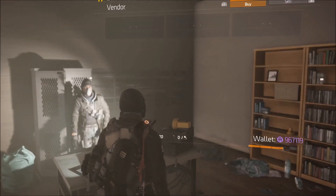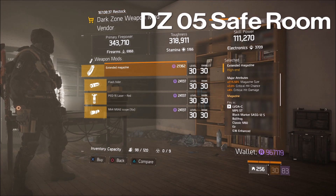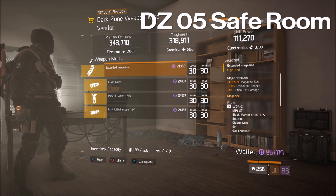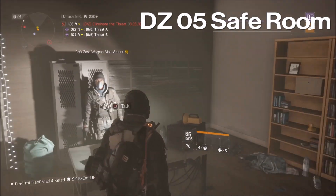At the DZ05 safe room, he's got an extended magazine for sale: 115 mag size, a little over three percent crit hit chance, and four percent crit hit damage. Go ahead and grab a few of these unless you already have a better one.